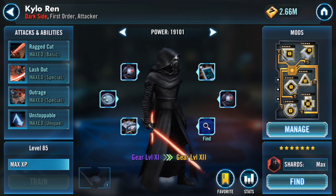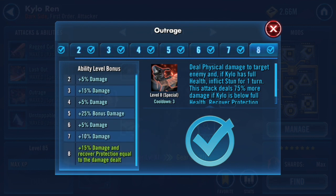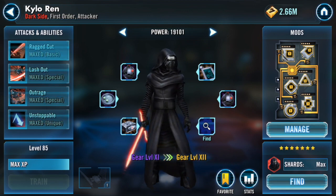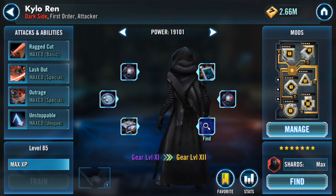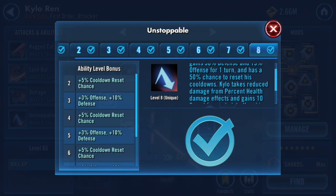Moving on to Kylo Ren. He has his Zeta for Outrage, which is very useful — it lets him recover protection equal to the damage dealt. He normally deals about 20,000, so he can be almost dead and then put out a 20,000 to 40,000 hit and have full protection again. The main reason he's useful in this team is Lash Out, which gives First Order allies and allies with Advantage 25% turn meter. He also has Ragged Cut, which deals Heal Immunity — very useful against Zarris or Chaze to stop them from healing so you can kill them quicker. And his Unstoppable gives him 50% defense and 15% offense for one turn.